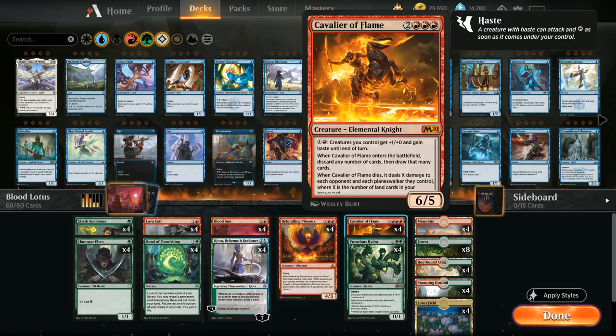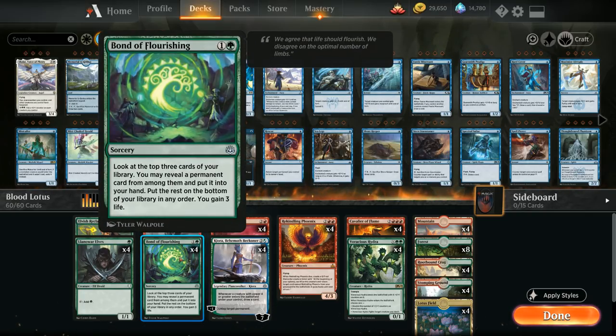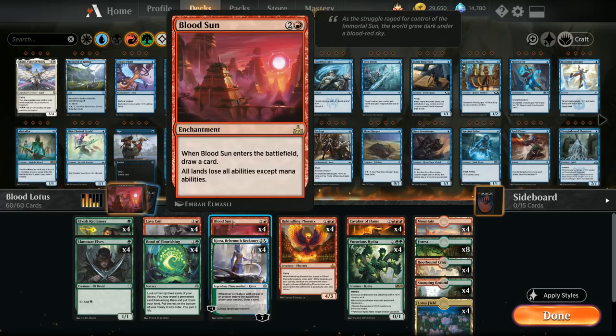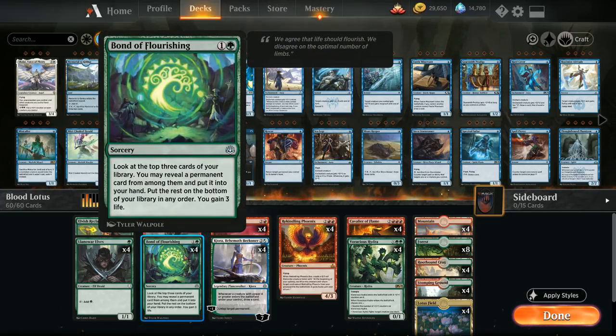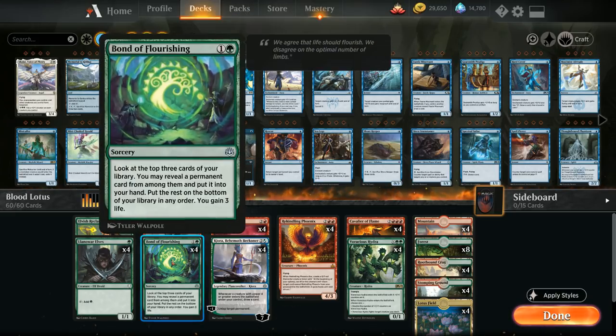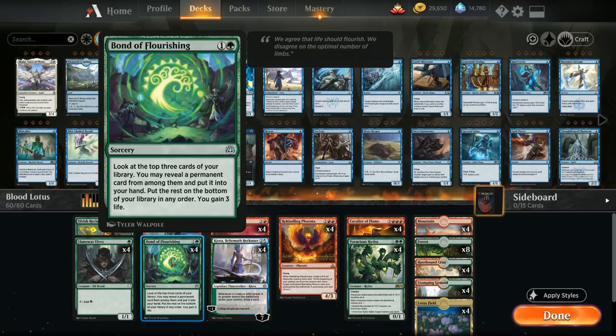We have quite a bit of redundancy to help us find the missing combo pieces with four copies of Bond of Flourishing, which lets us look at the top three cards of our library. We can reveal a permanent card from among those, put it into our hand, and gain three life — so this can find both the Lotus Field and the Blood Sun. The life gain is also nice against more aggressive decks, and since almost all cards in this deck are permanents except Bond of Flourishing and Lava Coil, the hit rate is quite high.